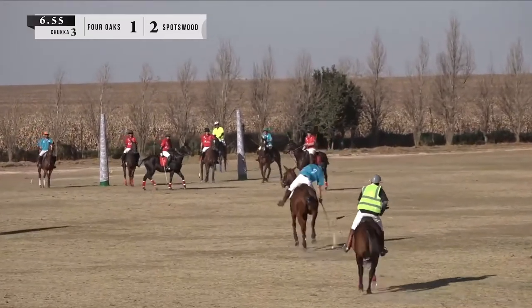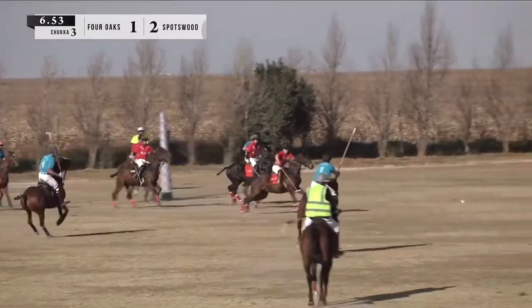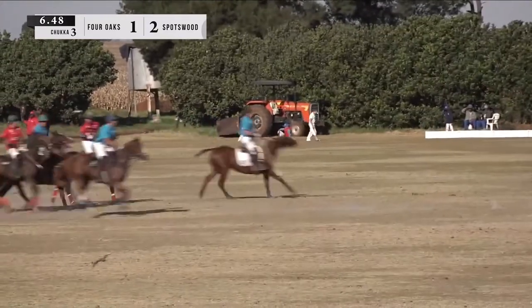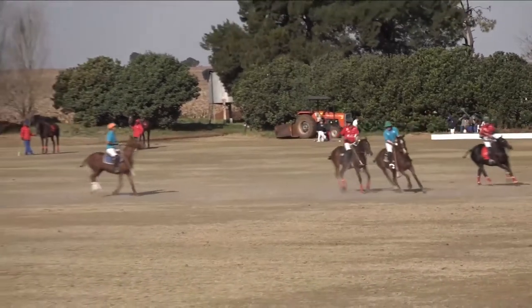Van Weijk canters up to the ball, drops the hammer, sends it over onto the right hand side. Spotswood going to put the pressure on — it's Charlie Dewar, he's on the breakaway, but unfortunately the umpires aren't going to let him have that one.